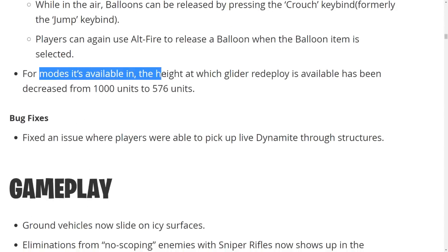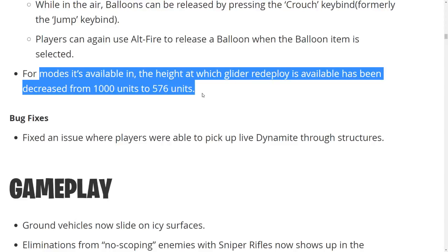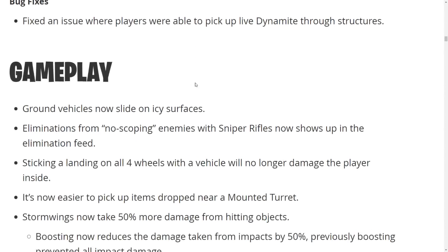For limited time modes, the height at which glider redeploy is available has been decreased from 1,000 units to 576 units, so you can redeploy closer to the ground. That's just for the LTM though — they're still working on the glider redeploy, which was one of my favorite things.